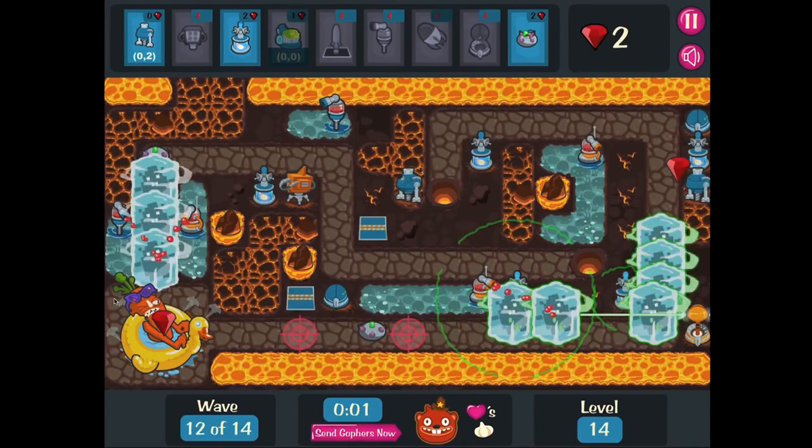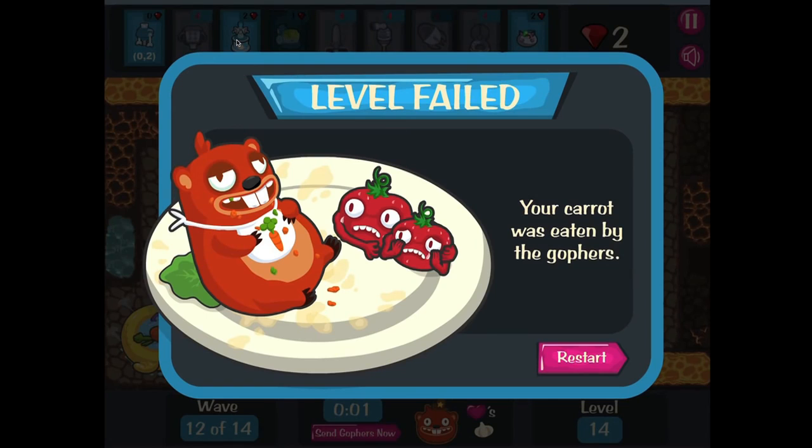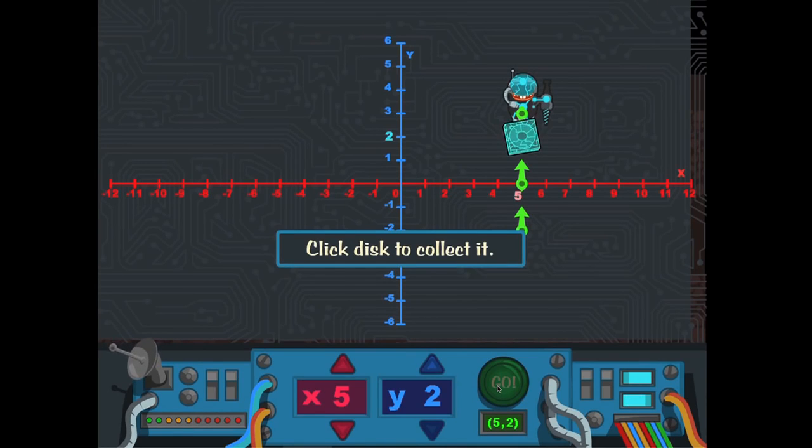The level must be replayed if too many hungry gophers reach the carrot. In between gopher feeding levels, players complete four bonus treasure hunts where they navigate the grid and decipher hints to buried treasure.